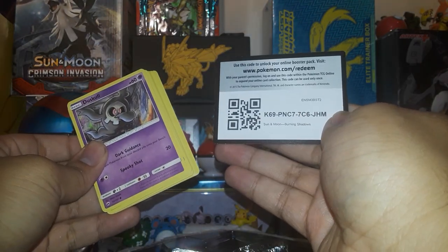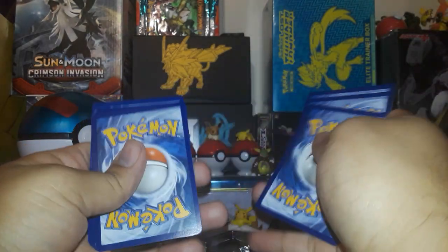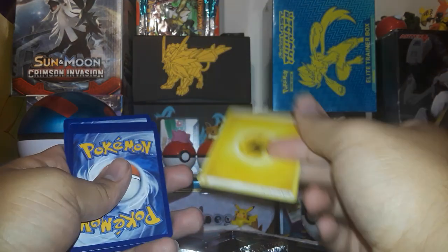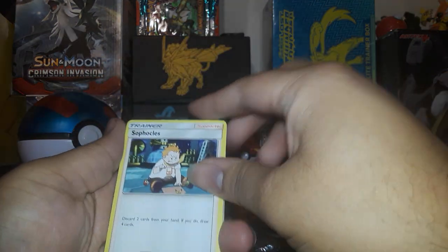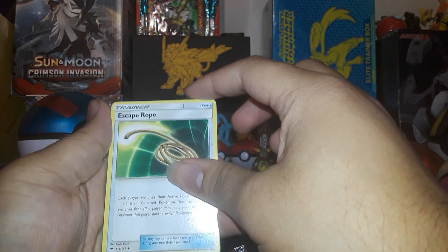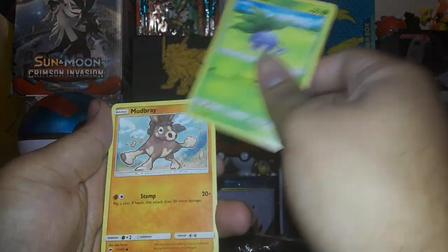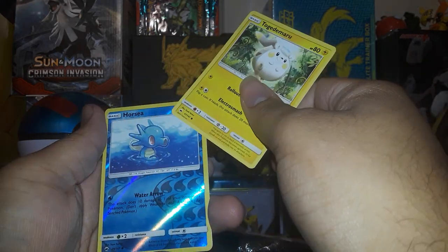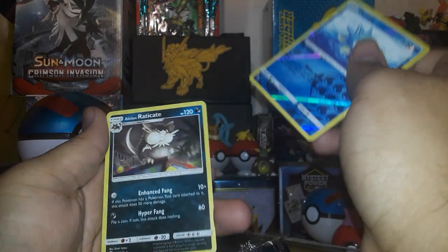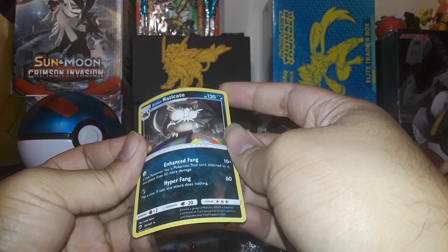Code card right there for you guys. We've got Electric Pikachu, Sophocles, Escape Rope, Rotom Dex, Duskull, Munna, and Alolan Raticate. I've got way too many of these.